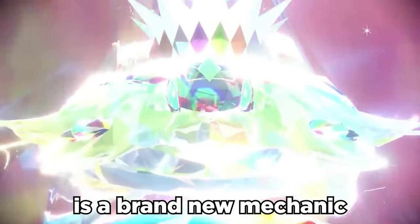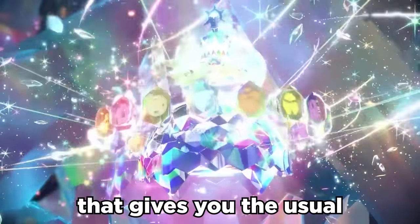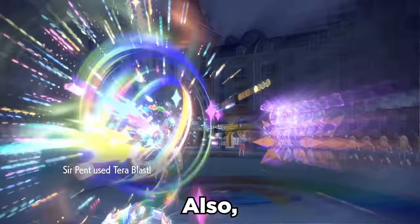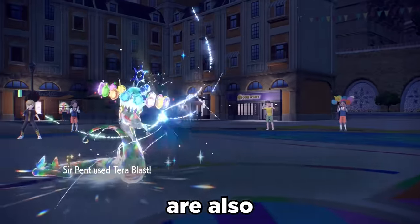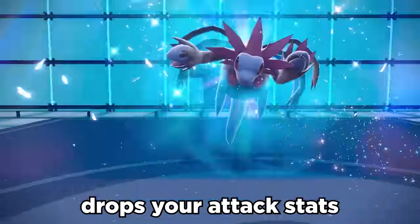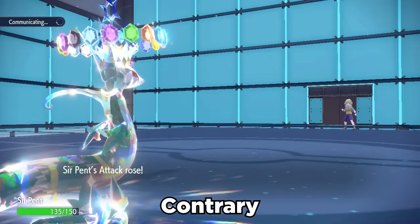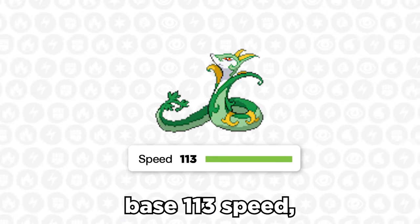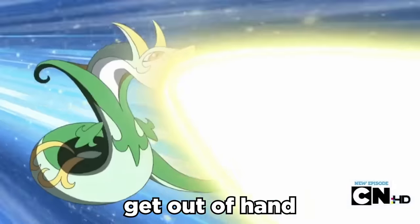The Stellar Terra type is a brand new mechanic introduced in the DLC that gives you the usual Terra boost to every single one of your moves, once per match. Terra Blast now becomes super effective to opponents who are also Terastallized, no matter the type. However, using Terra Blast drops your attack stats one stage, but Serperior's Contrary gives it another boost. Add on the fact that Serperior has a solid base 113 speed, and this thing can get out of hand quickly.